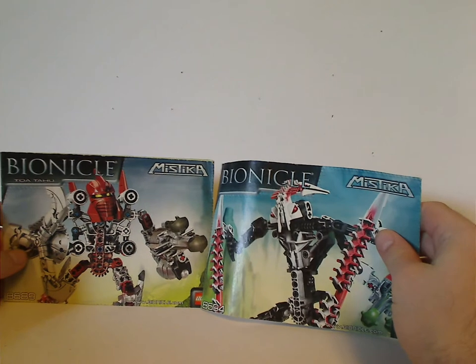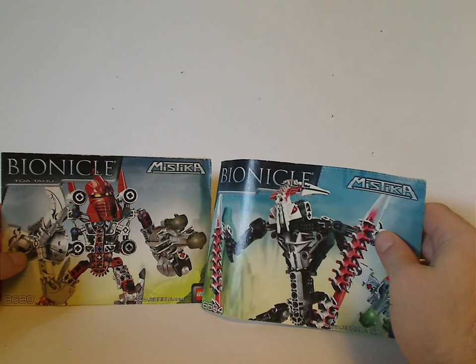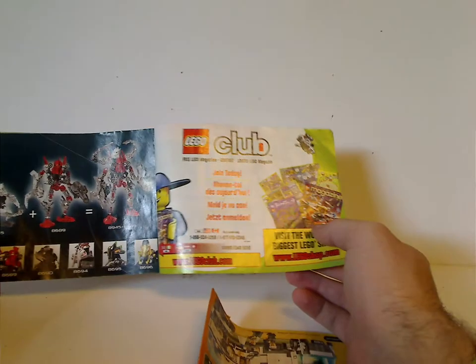On to the instruction manuals — the same picture is on the front and the back from the canisters. On the back there's an online survey, the Lego Club ad, and the combination with the Matoran again. All the pieces included and the last steps.